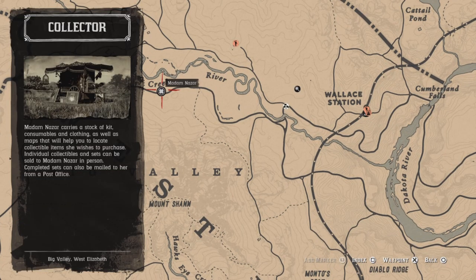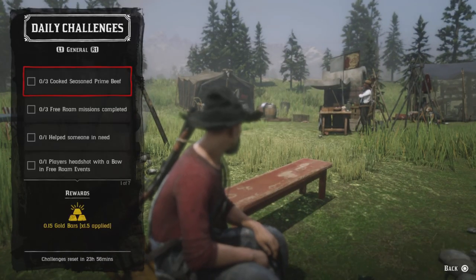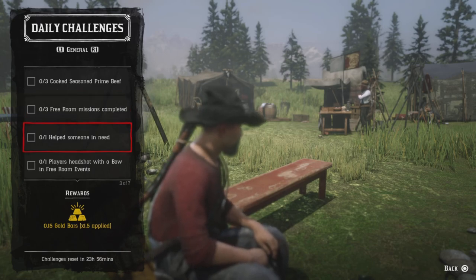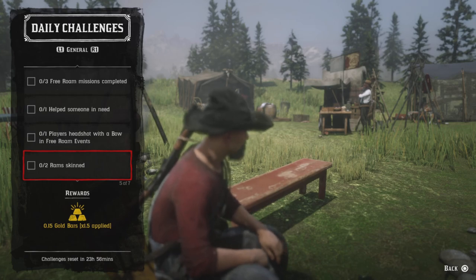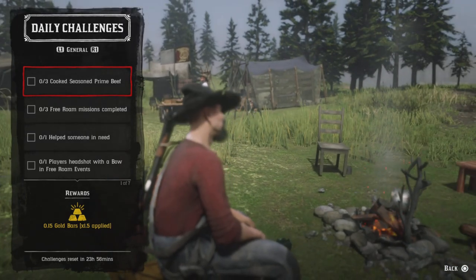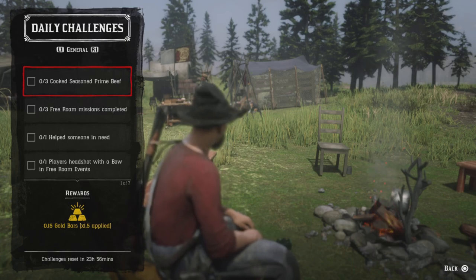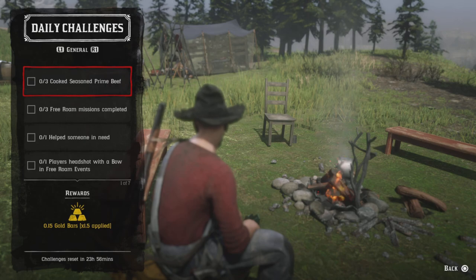Fast travel is going to be Strawberry. For the dailies we have: three cook season prime beef, three free roam missions completed, one help someone in need, one player headshot with a bow, and free roam events. For three cook season prime beef, you get prime beef from cattle and bison. Get the creepy thyme, mint, and oregano in the campfire like what's in front of me, cook three, and that challenge will be completed.